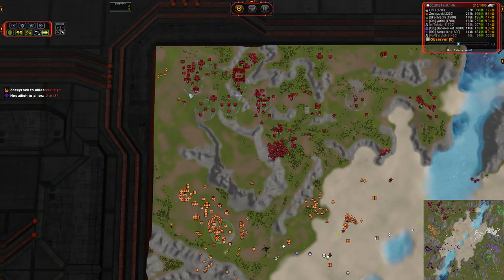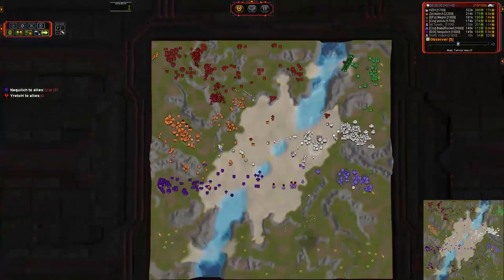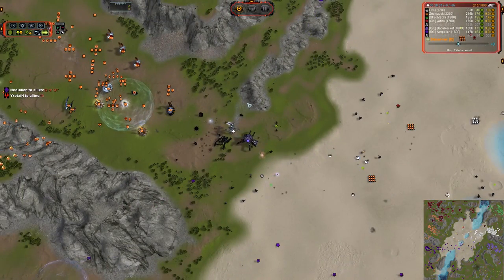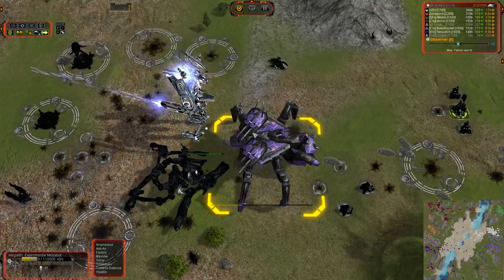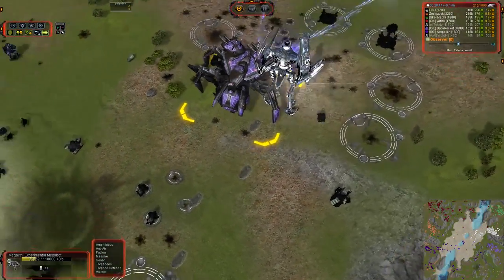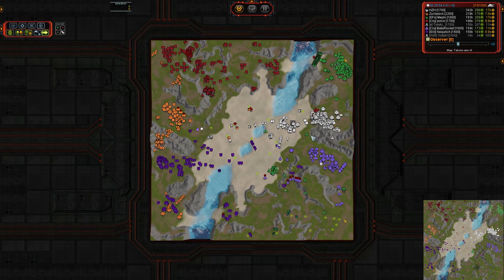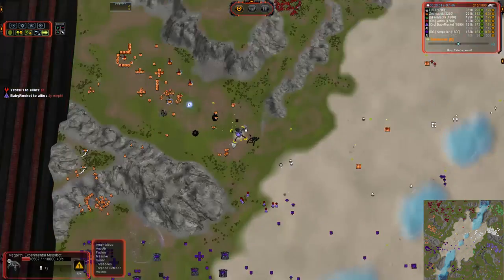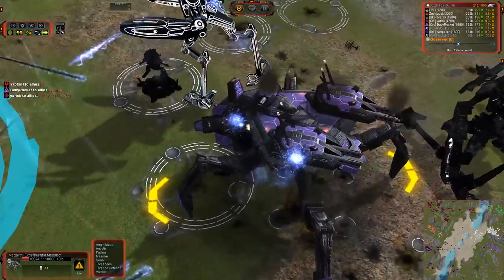Zocky Zock is picking up that T2 transport, flying over with his ACU. Strat bombers are coming in — those are going to start laying down some damage on that Megalith, which has that beastly 110,000 health, so it's not going anywhere anytime soon. The combined flak from the Megalith and the Yathatha was actually able to take down a T2 gunship before it did hardly any damage at all. The flak cannon looks way more aggressive than it actually is — the T1 anti-air is doing way more damage per mass investment than the Megalith's flak.